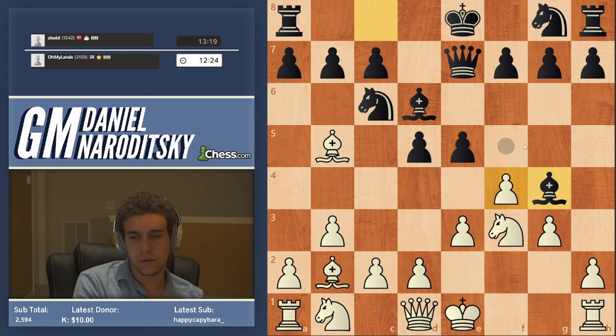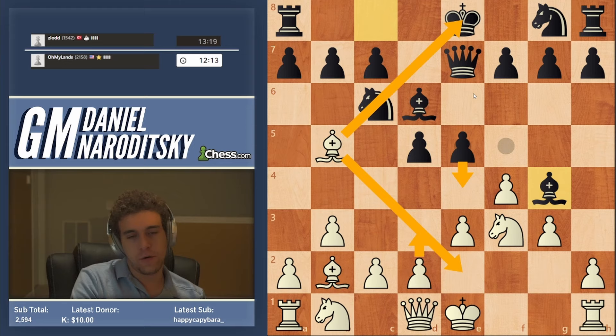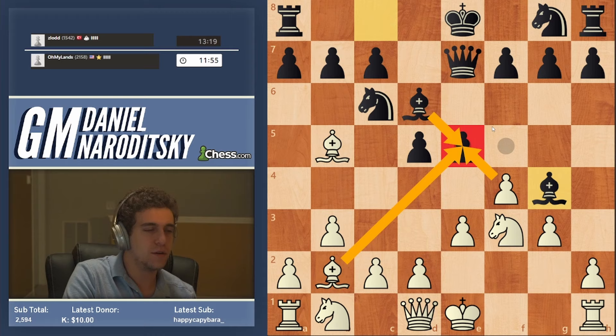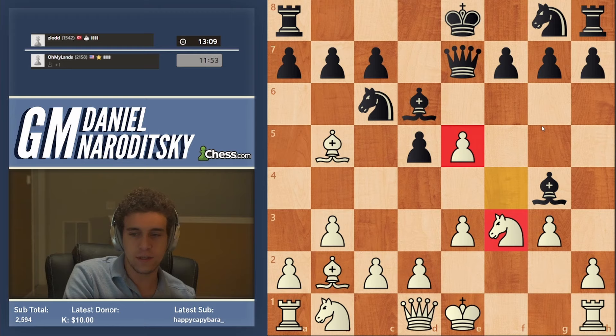We can't go d3 because he still goes e4. Bishop e2 is way too passive — I wouldn't move this bishop away; it's pressuring the knight. So the other move is f takes e5. I hear you thinking: didn't I just say this was a bad move? Well, the situation has changed. It was a bad move before because black would be able to take with the bishop and take the sting out of our bishop. Here it's a lot more complicated, because after f takes e5, bishop takes e5, we play bishop takes e5, and he's unable to recapture with the knight. This carries a lot more weight now that the knight is on f3 than previously.